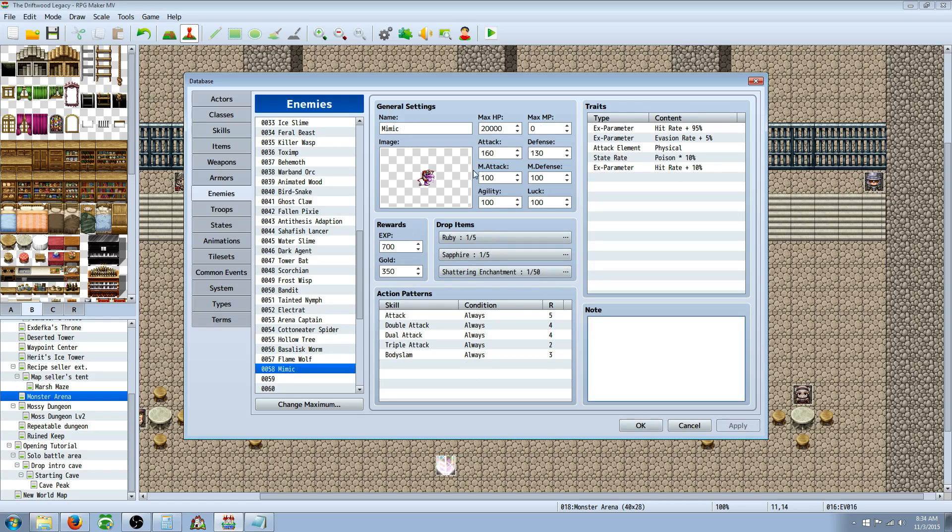And there we are — we have a mimic. I hope this helped. Here's the equation: you add up all the stats — not including MP — and you divide the max HP by 10. Add all of that together, then divide the whole number by 4. That gives you experience, then divide experience by 2 to get the gold amount.